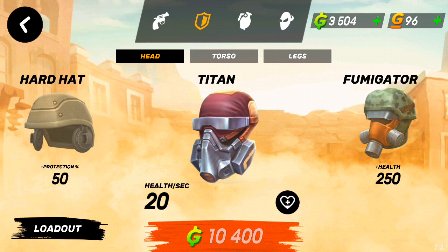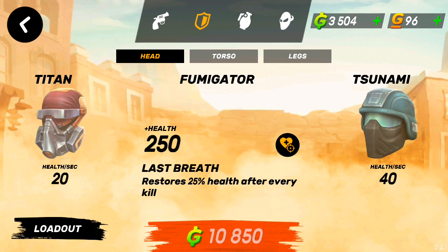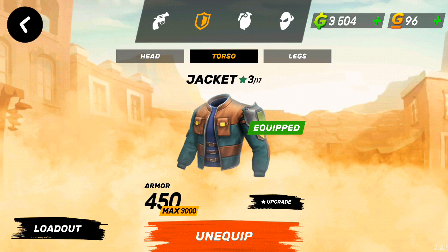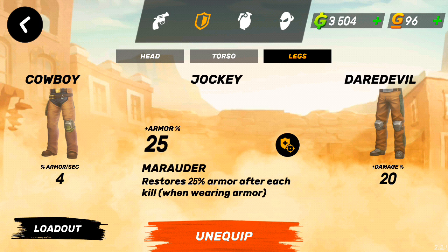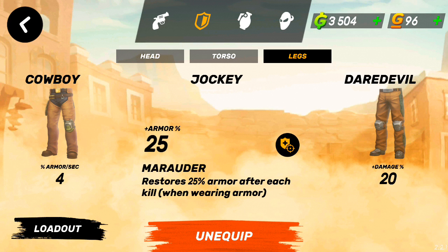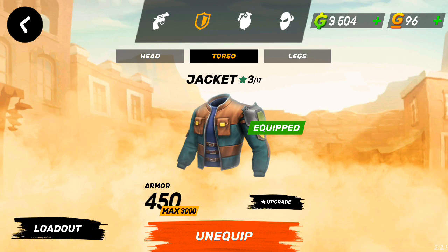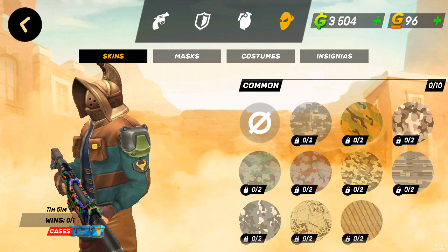For equipment, I would say get yourself the Fumigator because every time you get a kill you're going to get 25% of your health back. The jacket is really good — you should upgrade it quite a bit, unlike myself, I only have it at level three. I got myself the Jockey Legs, and every time I get a kill I get 25% armor back. That would be good if my armor was higher, but you know, beggars can't be choosers.